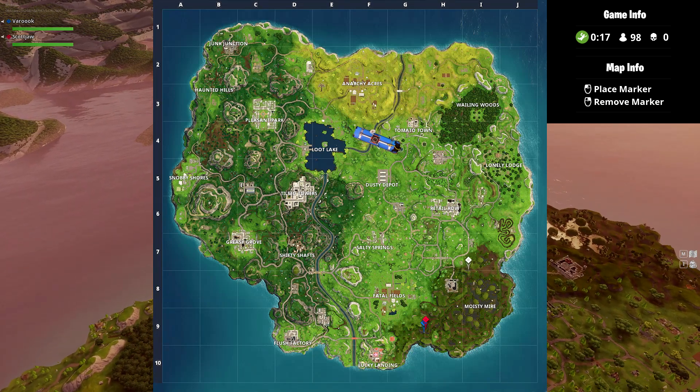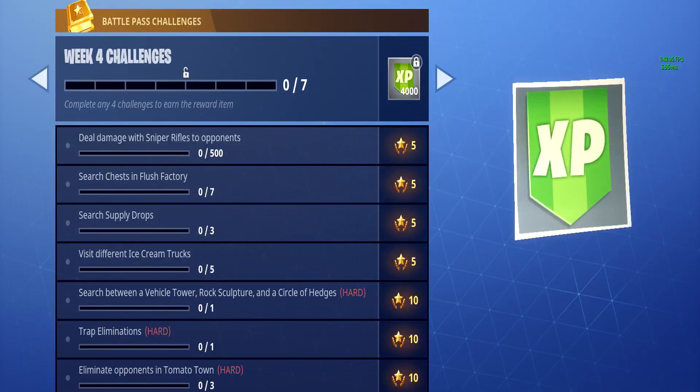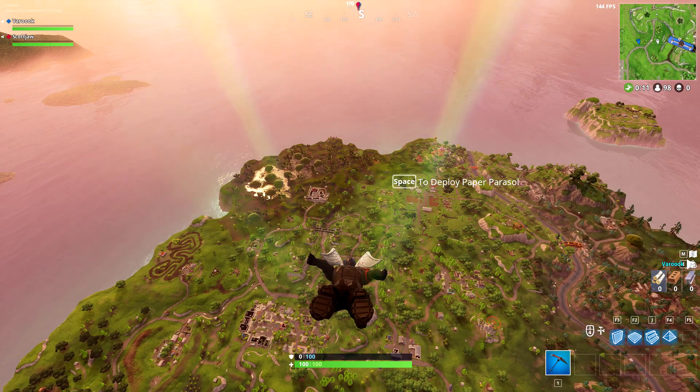What's going on guys? Scott here. Fortnite Battle Pass Week 4 challenges just came out. This week we need to search between a vehicle tower, a rock sculpture, and a circle of hedges.